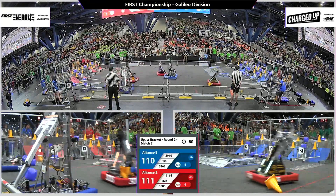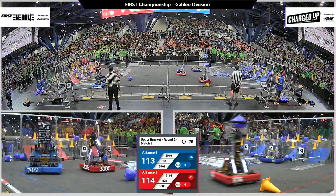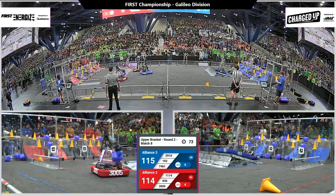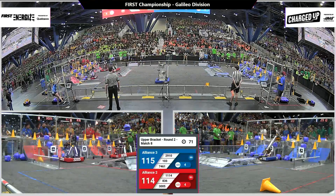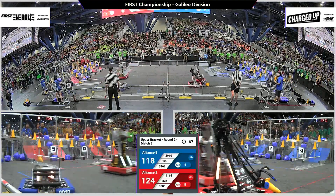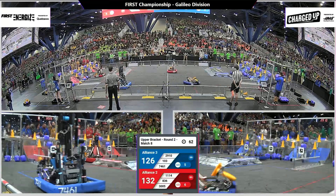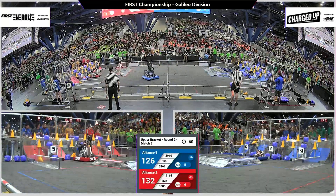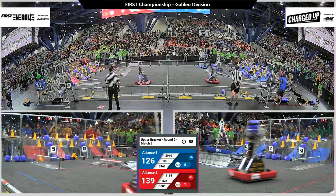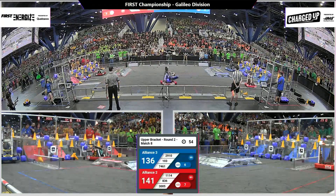3005, Robo-Chargers — they have a cone. They're heading over to their grid, they place it in the middle. 74-61 for the blue alliance. They exit, heading to their grid, going up with a cone in the middle location. Red has six links, blue has five. Getting close to filling these grids up. There goes Symbotics, placing a cone down low. Red alliance running out of places to put their pieces.